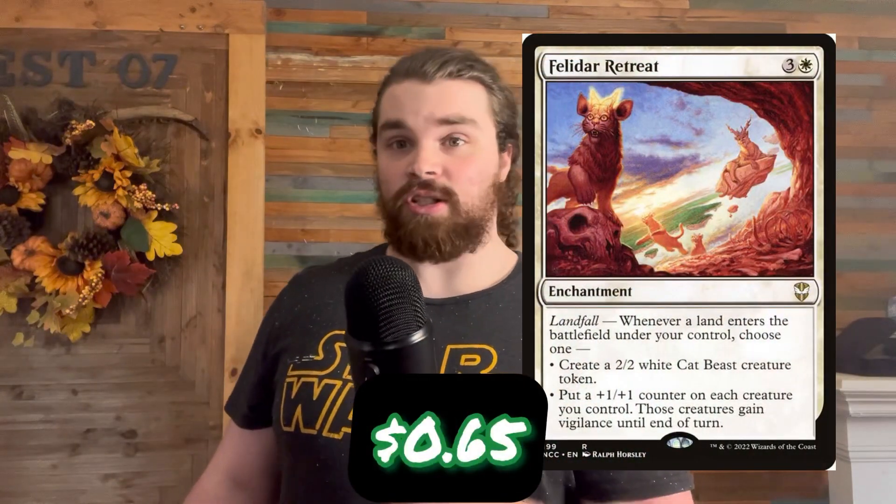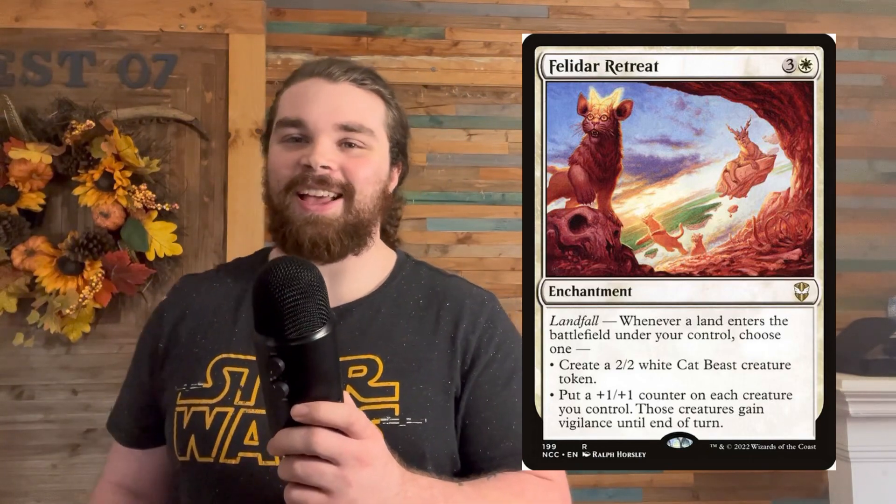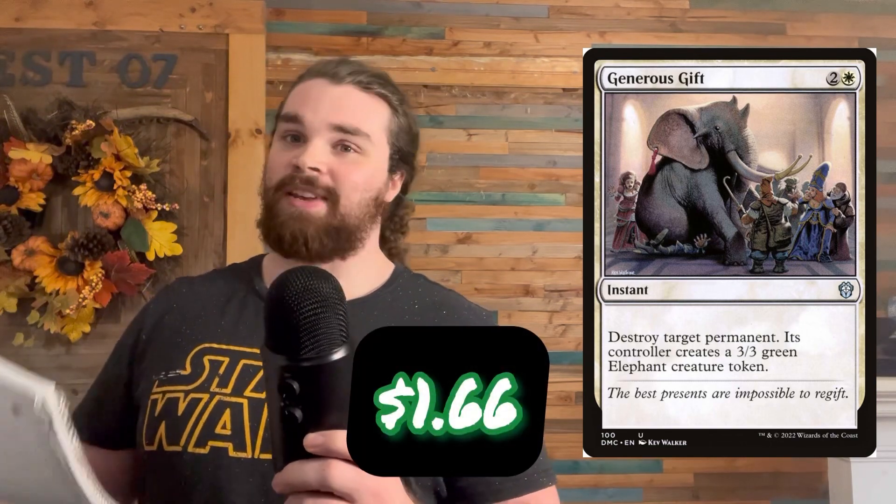Next up we have Felidar Retreat. Felidar Retreat just puts in work. Do you need a bigger board? Felidar Retreat can do that. Do you already have a big board but need to buff it up? Felidar Retreat can do that too. This card does everything and I love it — shove it in the deck. Next up we have Generous Gift, which is basically just a color-shifted Beast Within, and Beast Within is amazing, so Generous Gift is amazing.